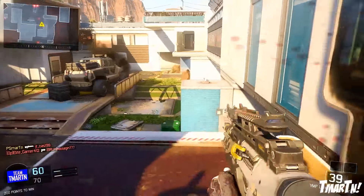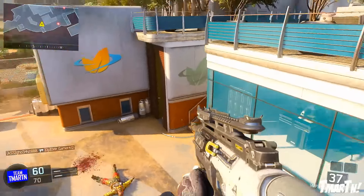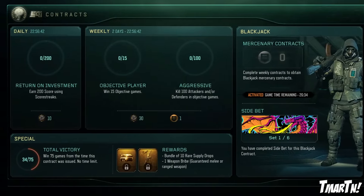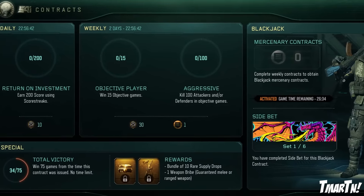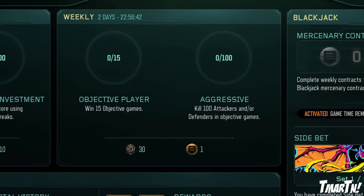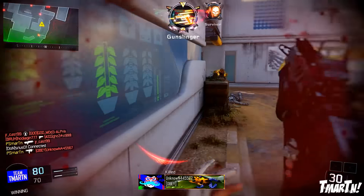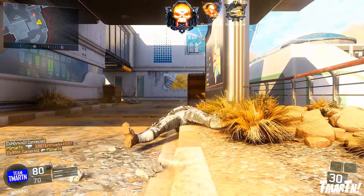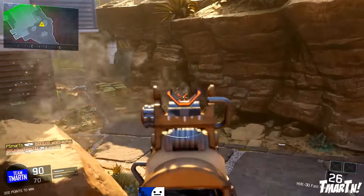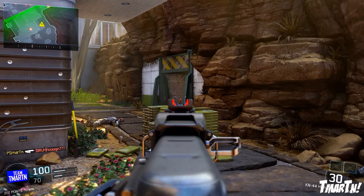On top of all this, the second little bonus is that this all lines up with this week's weekly contract. You can see the weekly contract, which has two days left to complete — it has 'Objective Player,' where you have to win 15 objective games, and 'Aggressive,' where you have to kill 100 attackers and/or defenders in objective games. If you're playing this playlist, you're gonna be getting double XP and working towards that contract, which is pretty cool. It's kind of one big objective party this weekend.